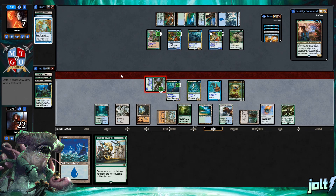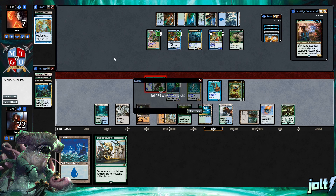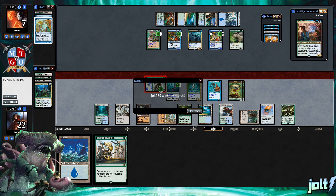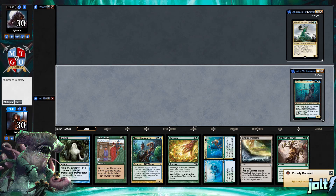Opponents scoop it up — good game! You can definitely see where it wasn't looking great early — we got Forgotten Ancient stolen and Simic Ascendancy taken away — but we still closed the game out with Troll-Breed Guardian as a 9/9 trample unblockable. That's why I made the deck: to have fun wins like this. If you enjoyed the video, like and subscribe.